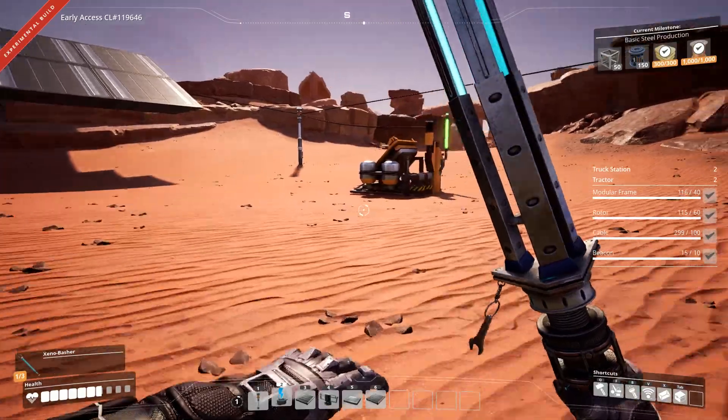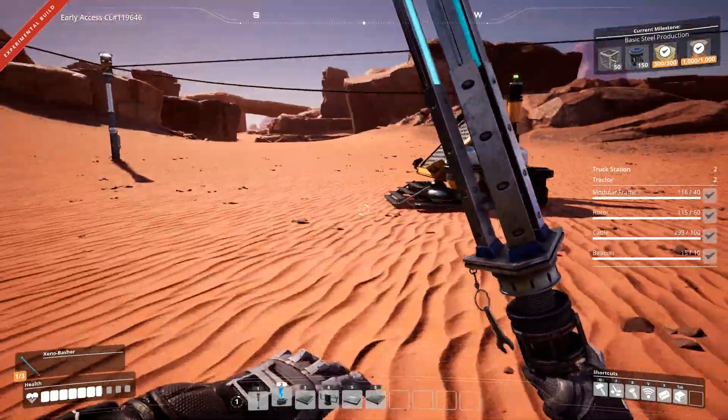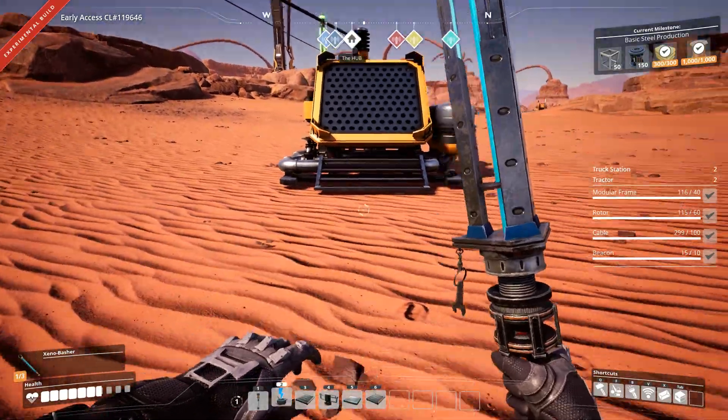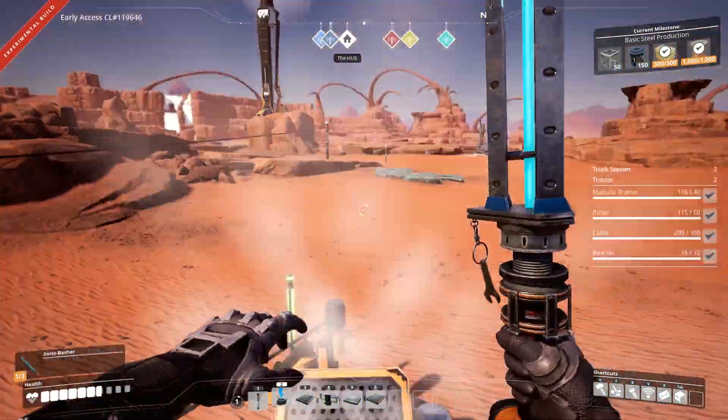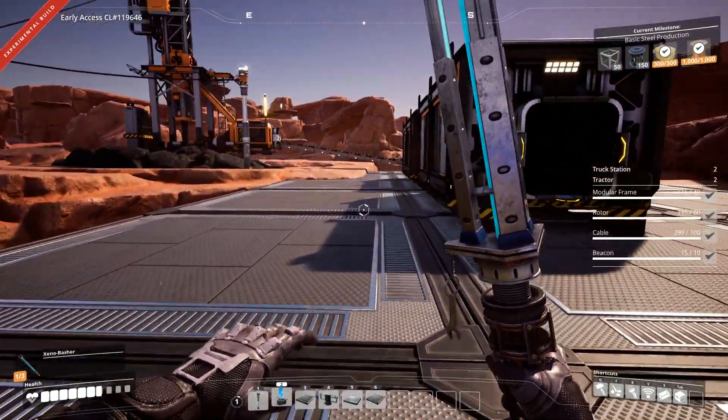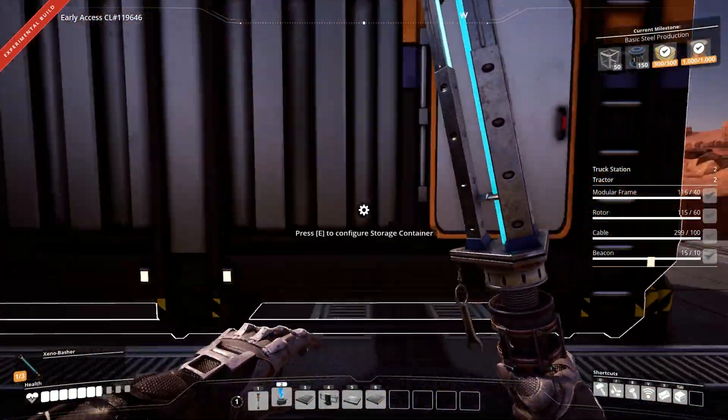I also put this fun little jump pad over here. I spent a lot of time trying to make a staircase right there and wasn't having much success, so I gave up and gave myself a jump pad. Whee! Huzzah! It only took me two attempts to aim that properly.